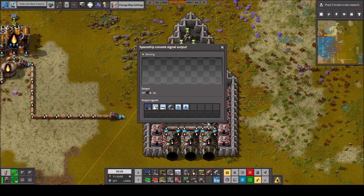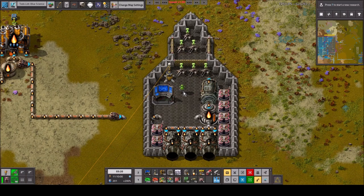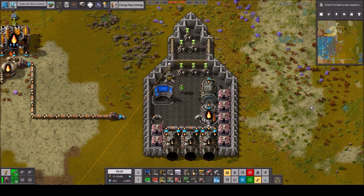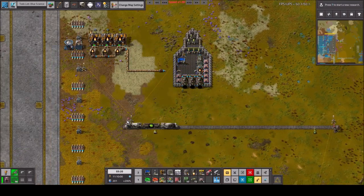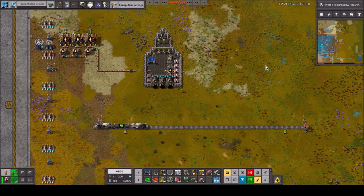The next signal is the A signal — this is the anchor signal, telling you where the spaceship is. If we open it up it's 1126, and if we pop into the planet viewer the automation signal is also 1126. So that's a planet's ID. Think of it like a train station name — novice is stop 1126, similar to how a train station is named station A.